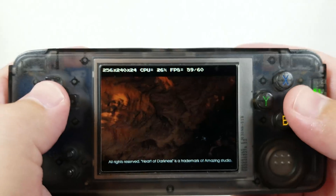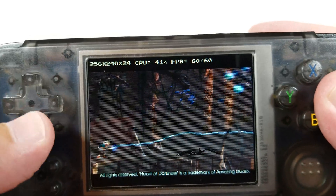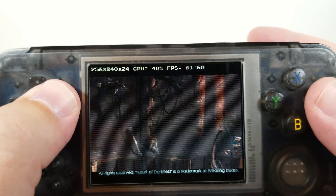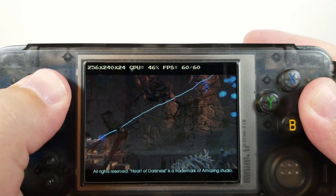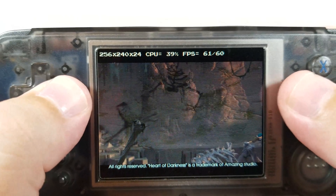As you can see up here in the diagnostics, we have 60 frames a second. Heart of Darkness does run very, very well.